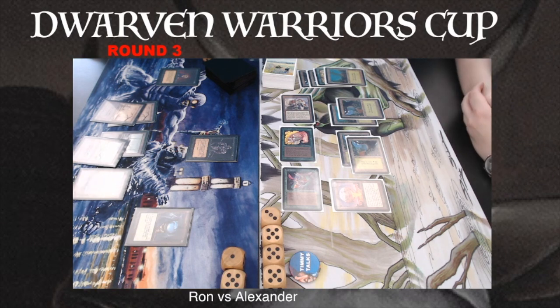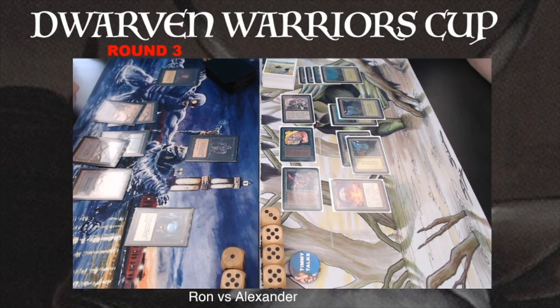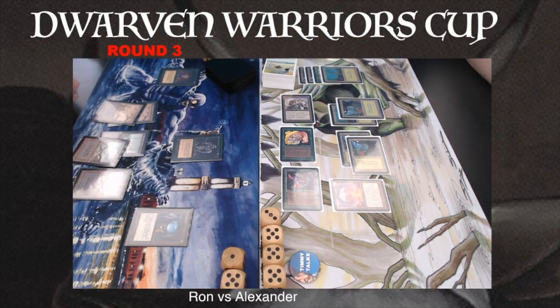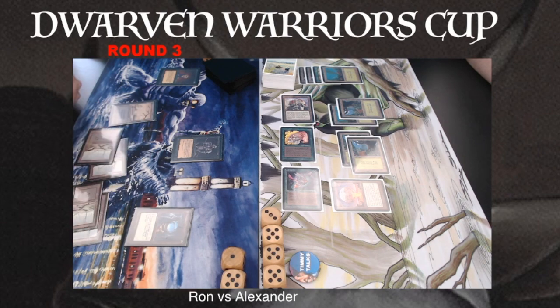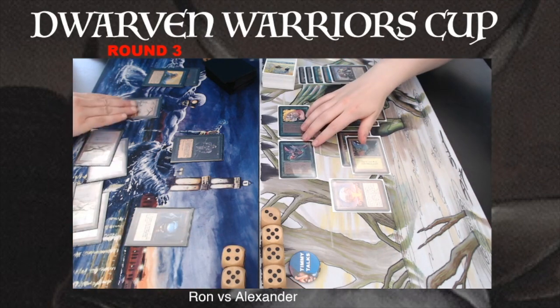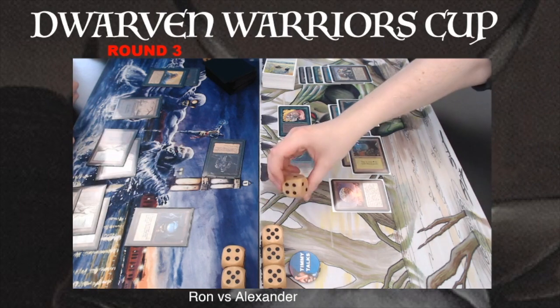Let's see what Ron's going to do. He's got 5 untapped lands and probably wants to keep mana for his Icy, so he can cast something of 4 or less. Will we see a Frozen Shade? If he's going to attack with the Hippie, he definitely has something in hand to deal with the Juggernaut. Considering he's on 6, I would probably keep the Hypnotic Spectre at bay. And there he's casting a Drain Life — that's a perfect answer to that Juggernaut. Drain Life is great because it works two ways, bringing him to 9 in total.